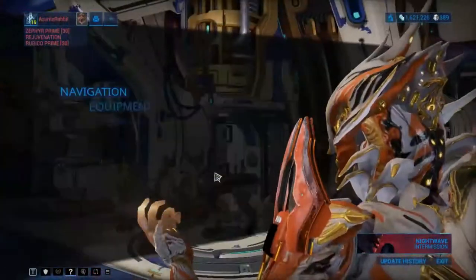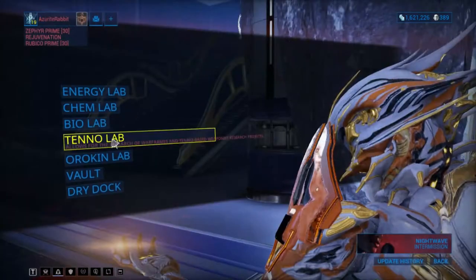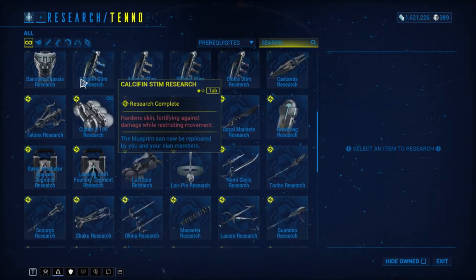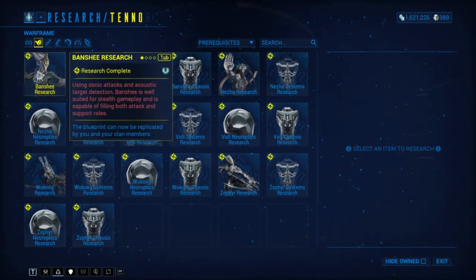Volt requires you to be in a clan or guild. It is not hard to join when recruiting in the chat, but if you don't feel like joining a clan yet, then choose Volt, otherwise choose Excalibur. Most players recommend Excalibur since he is strong. However, ultimately I suggest you choose what you think will be the best choice for you, since you need a Warframe to farm other Warframes and resources.